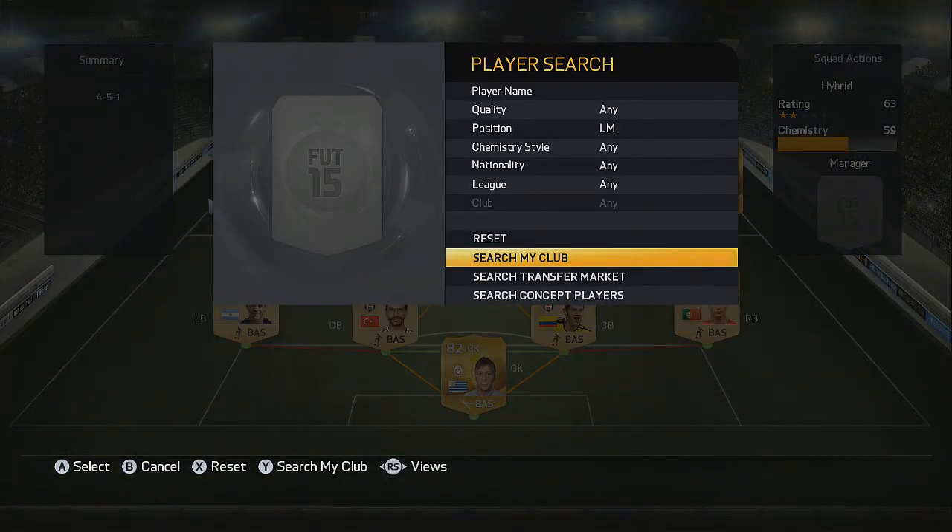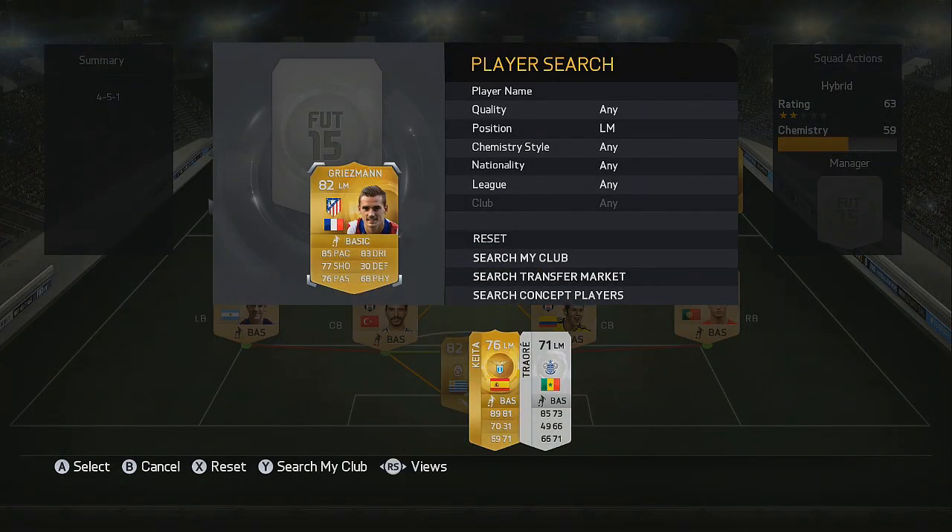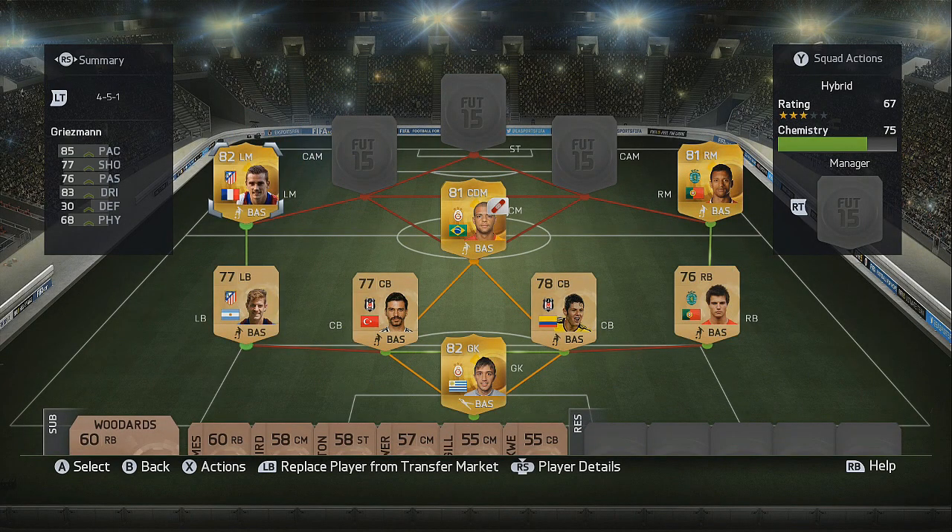For our final wide midfielder in the left midfield position we've got Griezmann, back in the Spanish league playing for Atletico Madrid. He gets a strong link to the left back and is probably one of my favourite wingers on this game — 82 rated with 85 pace and 83 dribbling, very effective in the left midfield position.